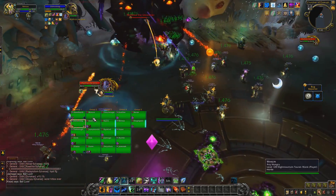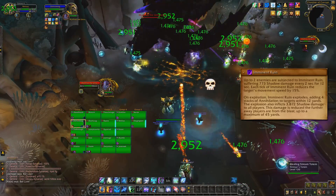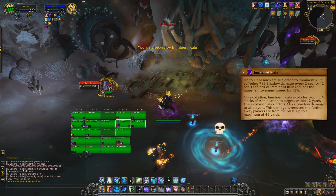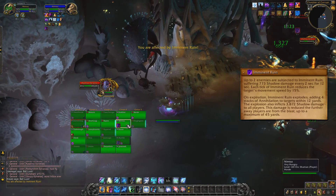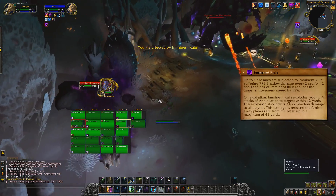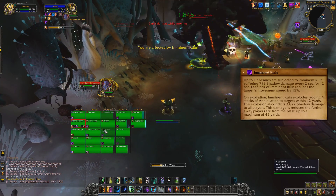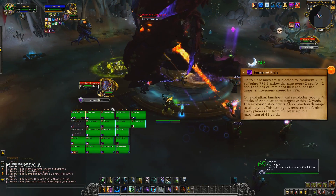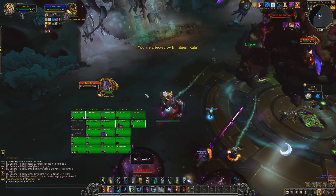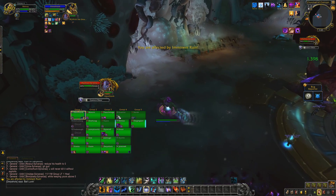Second up is Imminent Ruin. This debuff is applied to 2 players and deals ticking damage over 12 seconds, whilst also progressively slowing that target. Once the debuff expires, it will deal drop-off damage to all players within 45 yards, and apply 4 stacks of annihilation to anyone within 12 yards. The key is to react as fast as you can and get far away from the raid. We had each debuff player run to opposite sides of the room, and this seemed to work well.